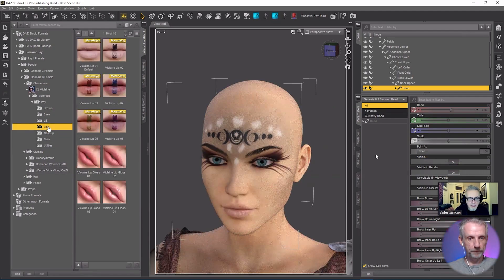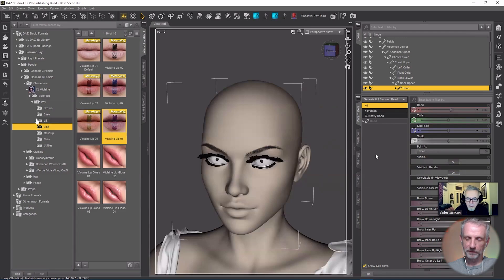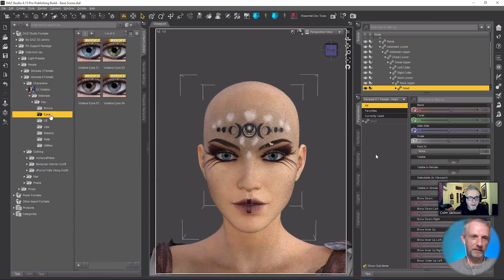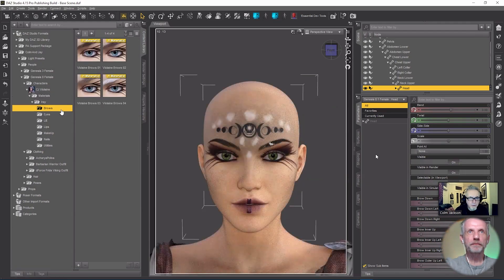For lips, let's go with possibly the red lips — maybe this one. I like that one. That's just the eye shadow. And I think in the original render I used green eyes, so we'll go with that. Brows — do we have brow colors? I think we just leave it with the default brows.